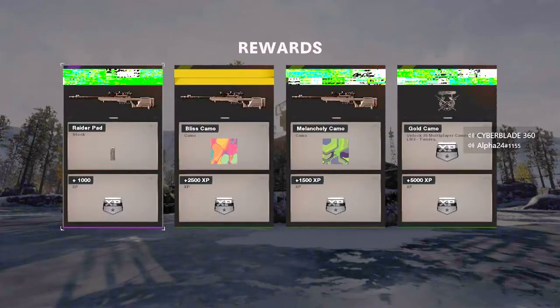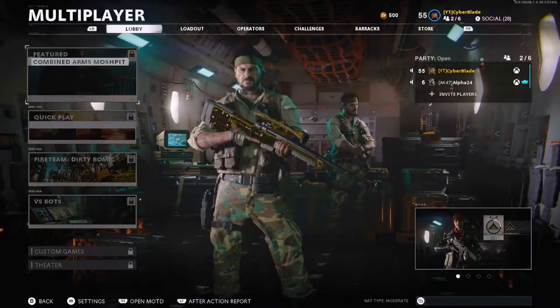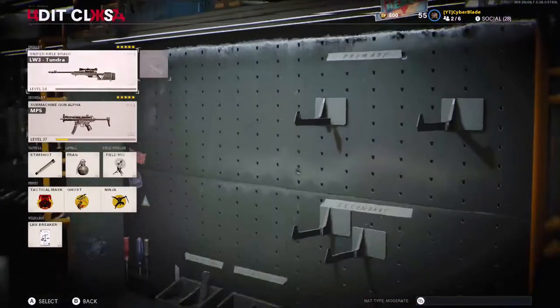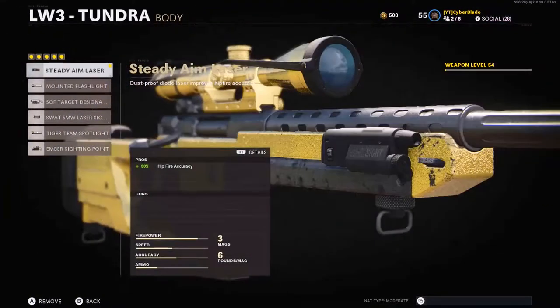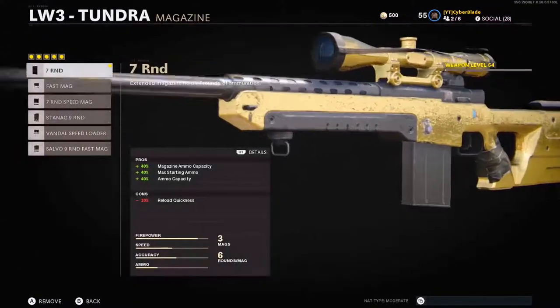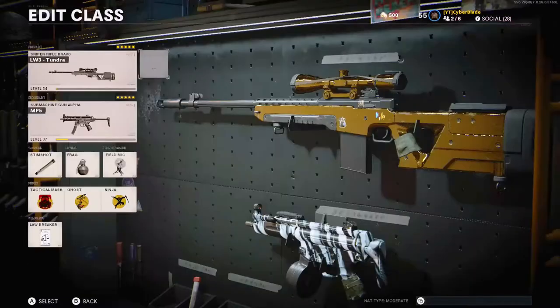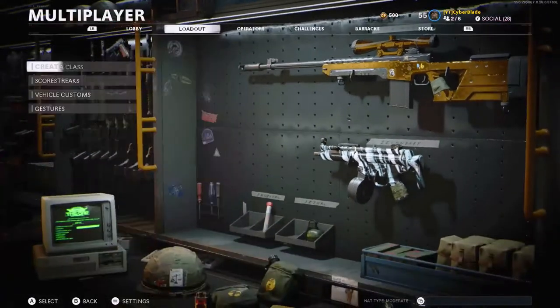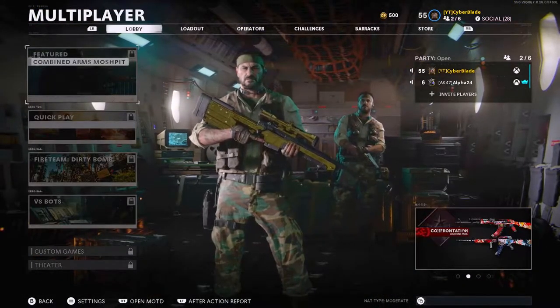Oh shit, we got gold baby! As you can see, we have gotten gold on the LW3 Tundra. I'm gonna show you guys my attachments real quick and then we're gonna hop into a game. The stabilizer, the tiger team, steady aim laser, the seven round, and the airborne — airborne's way better. And next will be the Barrett.